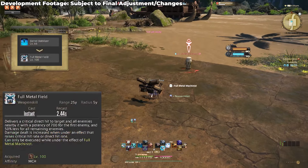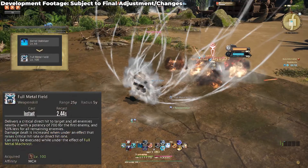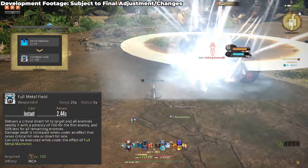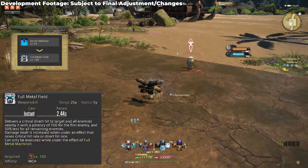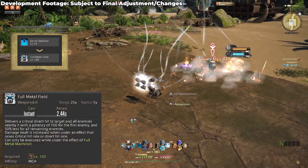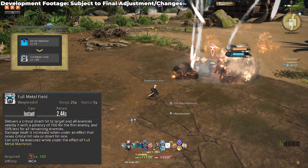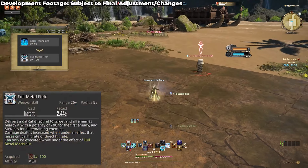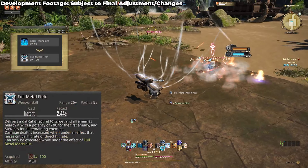Full Metal Field is their level 100 capstone skill and just look at this — what on earth? It's just the cool list. This is a GCD combo action that comes off of Barrel Stabiliser and it's the final tool in your kit. It's affected by Reassemble as well, and this is your strongest tool on the whole at 700 potency, sitting 100 over every other tool. Interestingly, it has the additional effect that damage dealt is increased when under an effect that raises critical hit rate or direct hit rate.